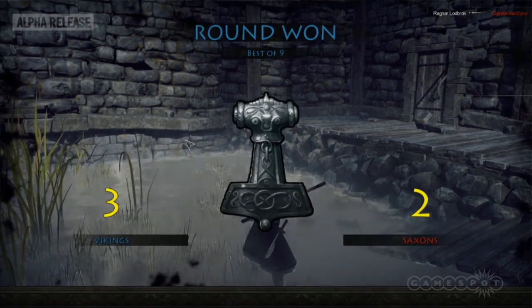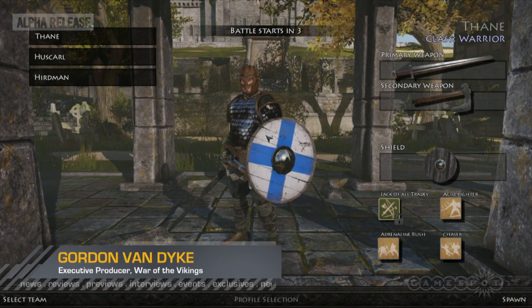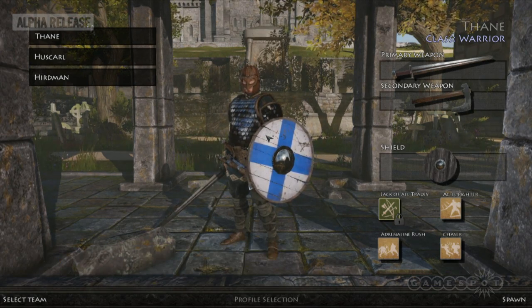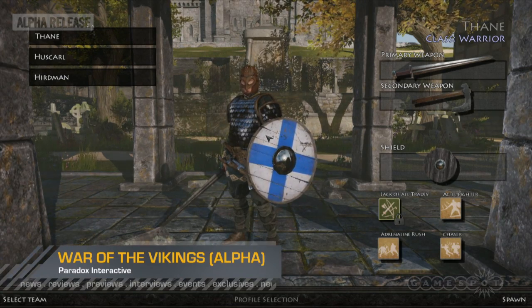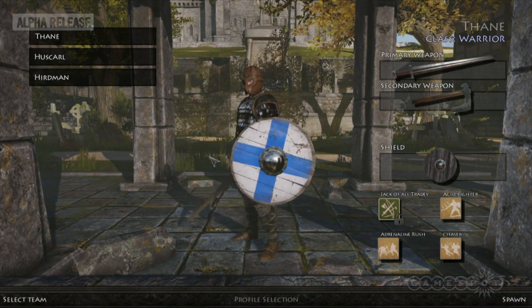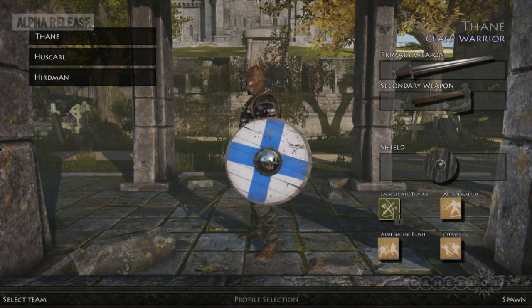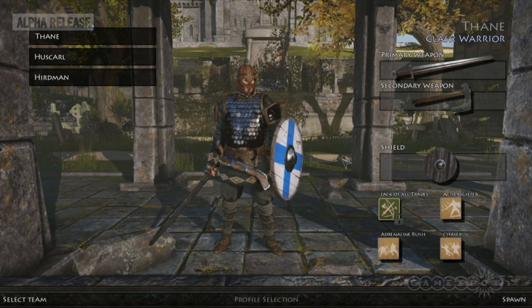In War of the Vikings, for the Alpha, we're doing three basic profiles that kind of reflect the three major areas of our combat. What we really want from this Alpha is a lot of feedback on how the combat's working, how the characters like it, how the players like it, so we can tune it properly and have this great core system.